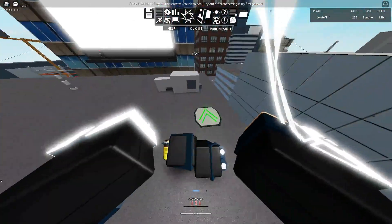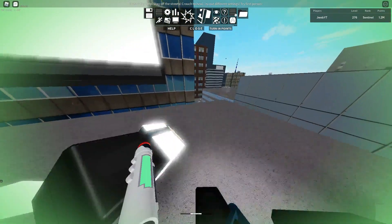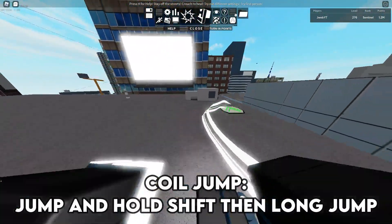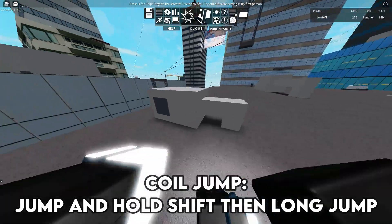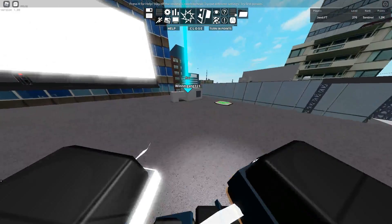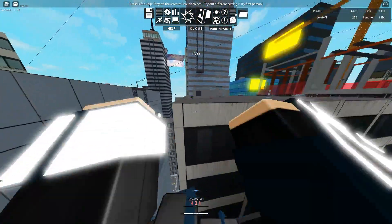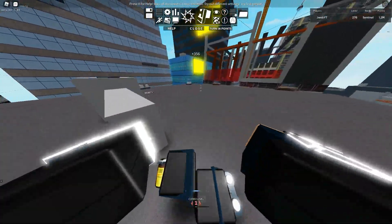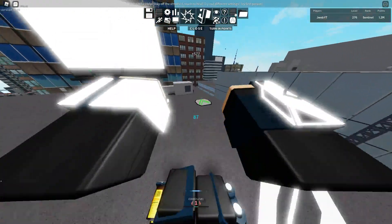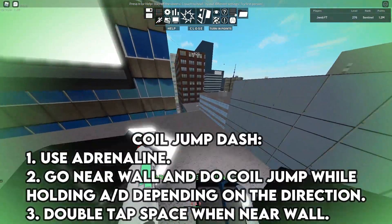To do this you need to equip adrenaline. So coil jump is when you jump, hold shift, and when you are at this part you long jump. When you cross the vent you long jump like this — so this is the long jump, done by holding W or A and D also works. You can do it over here also, this is coil jump.